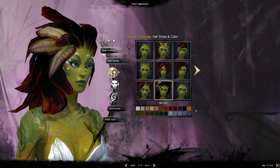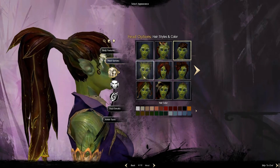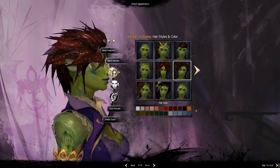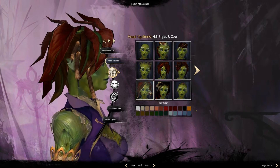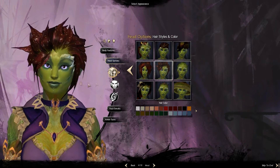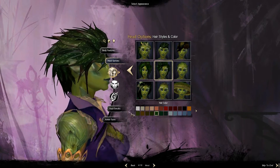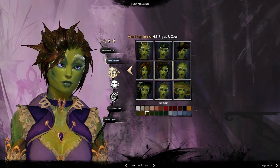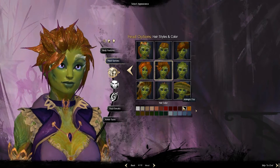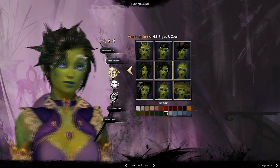Then there's the hair, which is quite a big part of the character, I would say. There's quite a lot to work with — all sorts of styles and colors. It's just finding your preference and sticking to that. It took me quite a while and I was still unsure whether to stick to the one I was choosing. So I decided in the end to go back and look at it a little later.